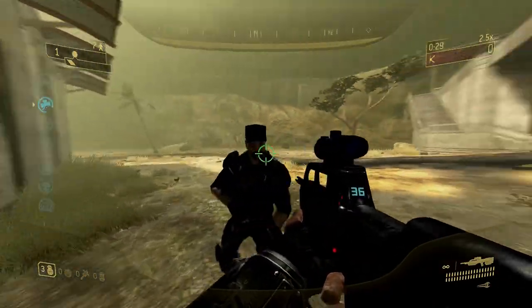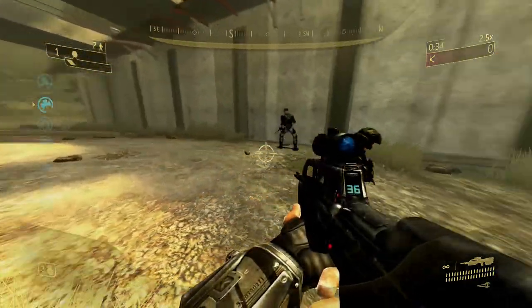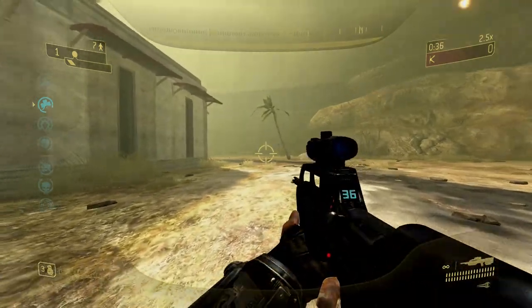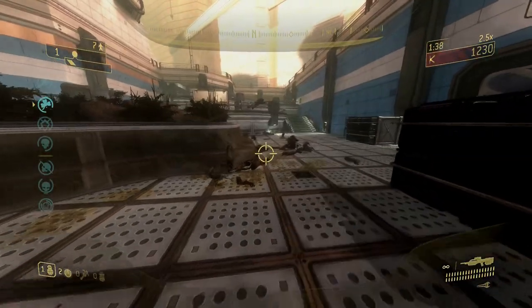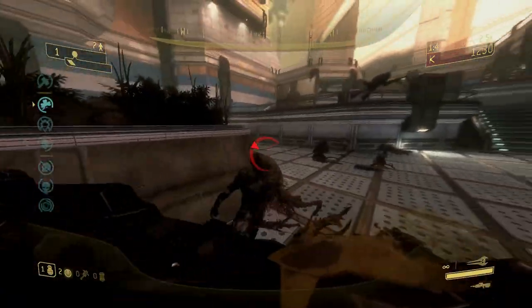Some of the maps will also have flamethrowers available, while others will have friendly marines, NMPD officers, or even friendly elite AIs to accompany you. I gotta warn you though — your allies and even your co-op teammates can be infected by the Flood.